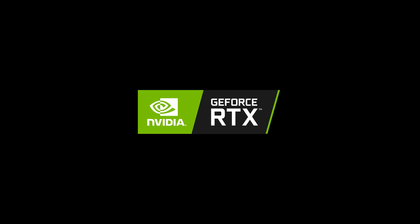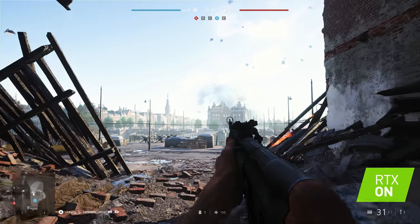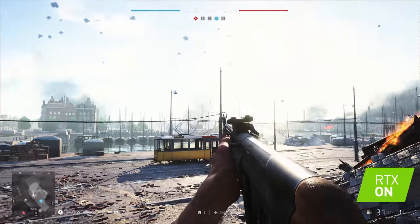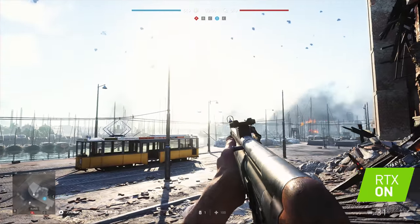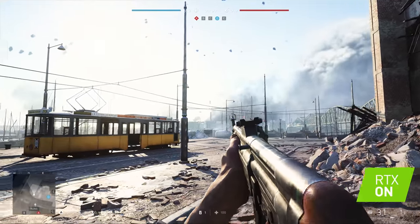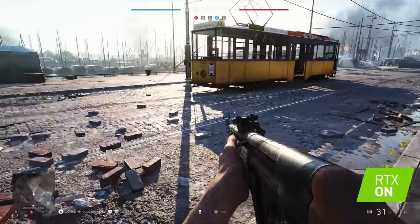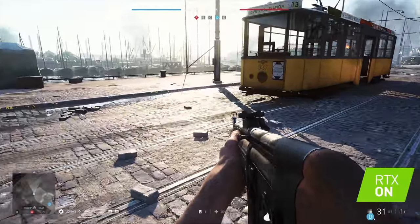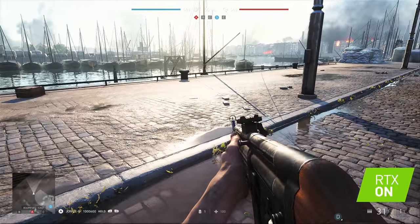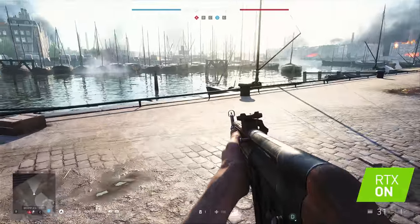We are visiting the Netherlands again for this demo — the first few days of the Battle of Rotterdam. One of the methods we use at DICE to achieve this amount of believability and realism in our game is physically based rendering. This means that the way the Sun and light interacts with the surface and materials gives you a physically based look, behaving how it would in the real world.